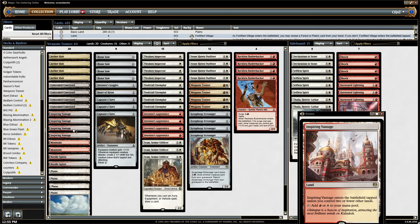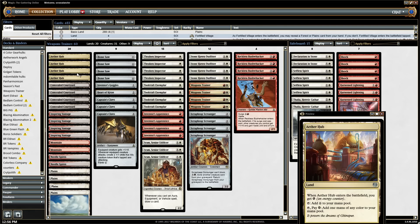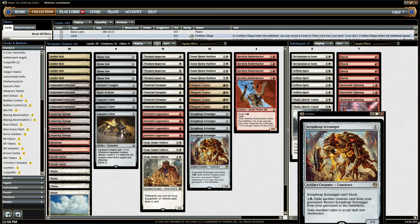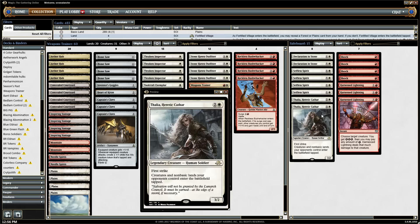We're running a very low land count: Aether Hubs, Concealed Courtyards, Inspiring Vantages, and two Needle Spires. Needle Spires are kind of awkward in a 20-land deck — you're never going to reanimate it, so these are just our only comes-into-play-tapped lands. Inspiring Vantages and Concealed Courtyards will come into play tapped on turn four. The Hub is also a bit awkward when you have to use energy early, but we have a lot of colorless cards and basically the only card requiring multiple colored mana is Weapons Trainer.